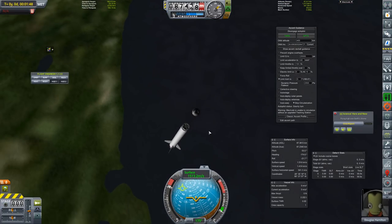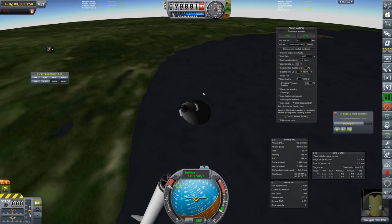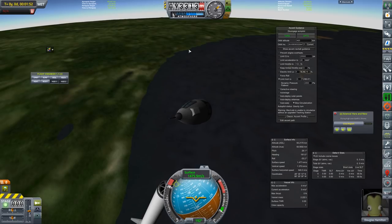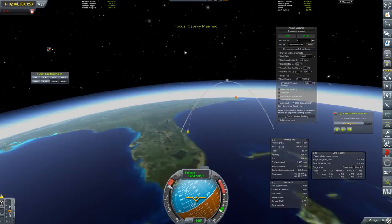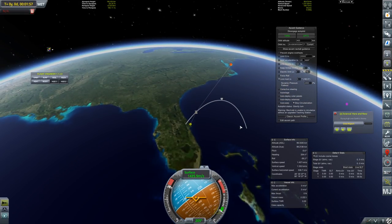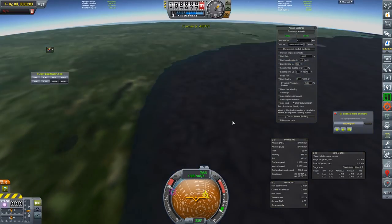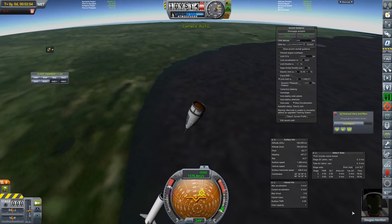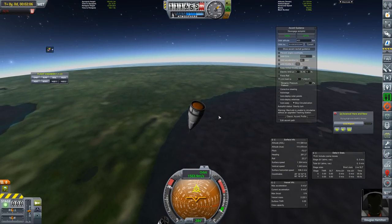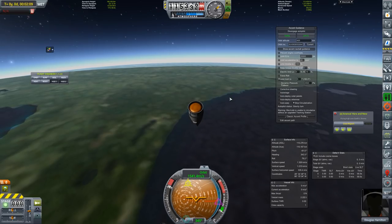After stage separation we are spinning, but that's perfectly fine because we should reorient ourselves when we come back down. Our apoapsis is just under 200 kilometers, so we are going to be into space. The trajectory is okay — I would have preferred something flatter. If we do this again with another pilot, we'd probably put the orbit altitude less than 400 kilometers. In any case, Douglas is presumably enjoying it. Let's see how re-entry goes.